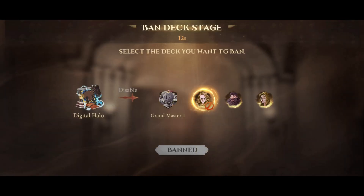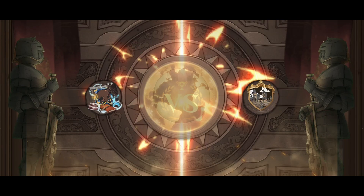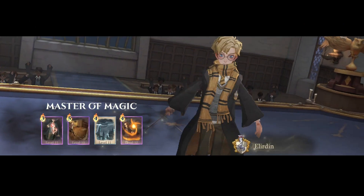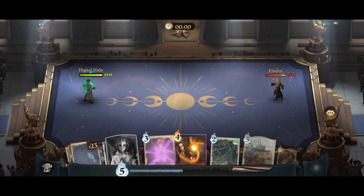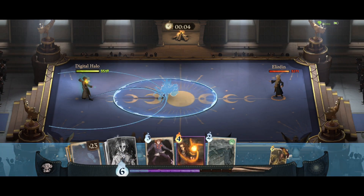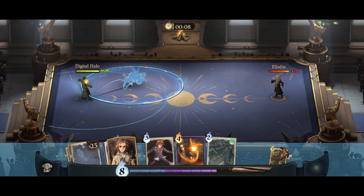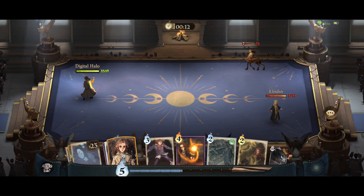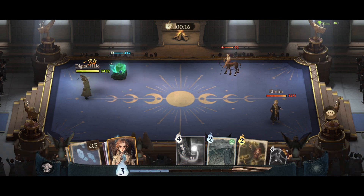Alright, next game — we're going to go ahead and ban out Hermione again and play Dobby. Let's check out his masteries: looks like Confringo and Atmospheric Charm like the last guy, but he's not playing Bellatrix. So let's just rotate into Avada Kedavra — Fire Crab into Opugno should do it. Maybe we should Stupefy away his Centaur — yeah, sounds good.